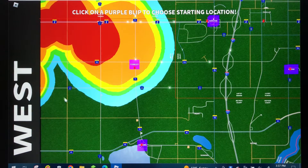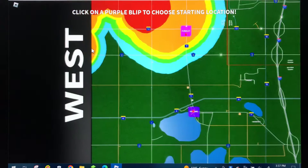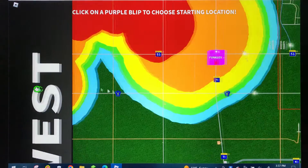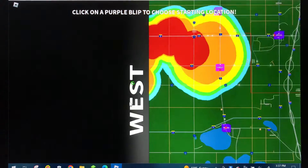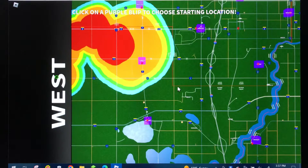...it actually tells you the direction that a tornado warning is going, so there could be like road signs. If you didn't know — yeah, see this — you don't want to see those. Those are signs of negatives. Anyway, we're gonna be playing this game today, so yeah, let's get started.